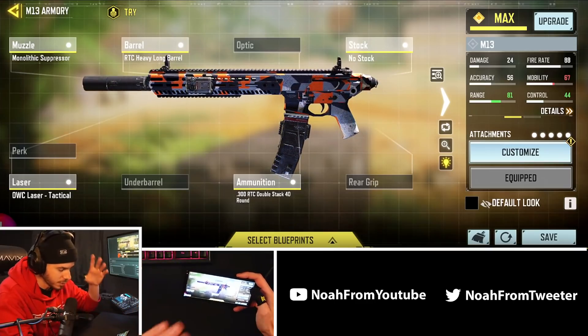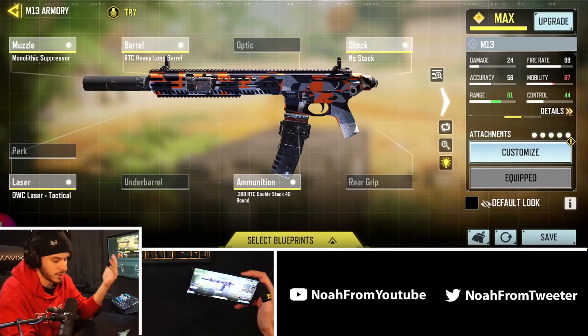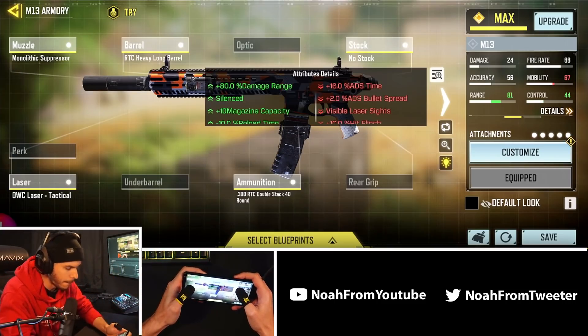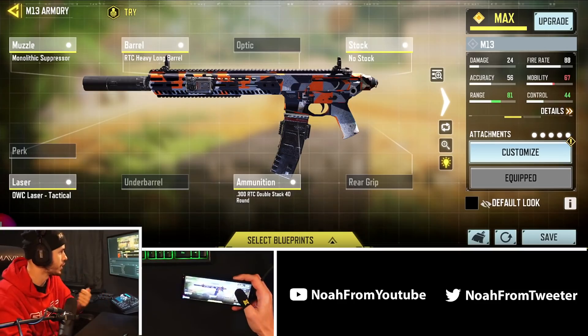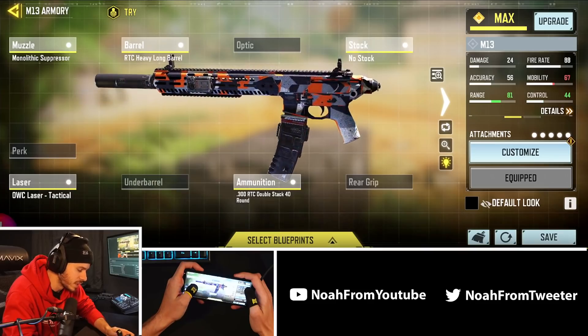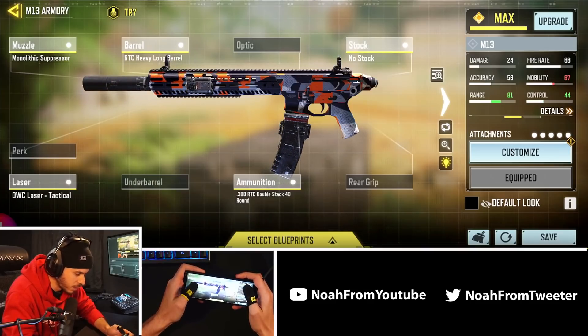I don't really have any camo, but this is the build we're going to be rocking. We're going all out trying new things and new attachments. This is going to be a damage-at-range build with plus 80%, so that should jump up our range time-to-kill a significant amount. I've gone to the training base and the recoil doesn't seem too bad, and mobility is still pretty decent.